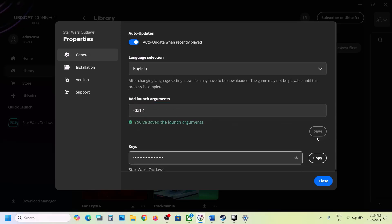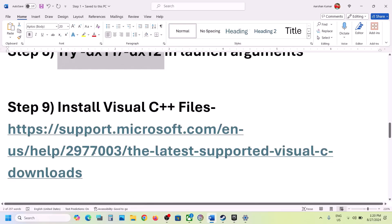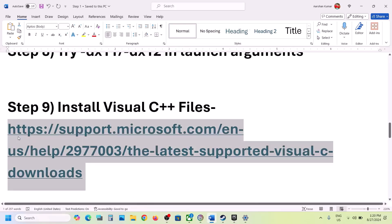If still not working, go to Properties again and change the argument to '-dx12,' click Save, close, launch the game and check. If still not working, remove the argument entirely, save, and follow the next step.